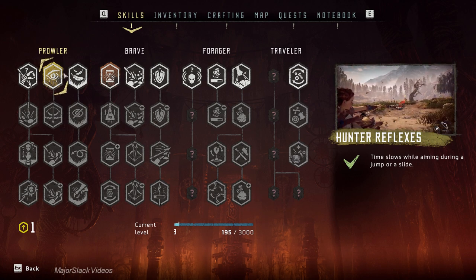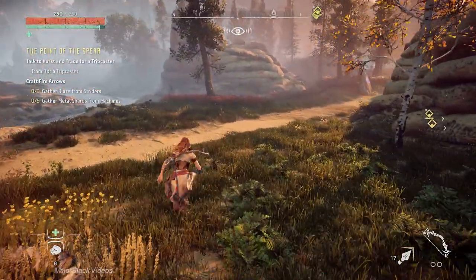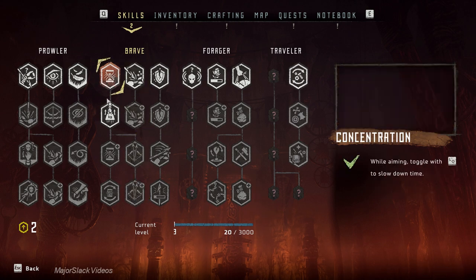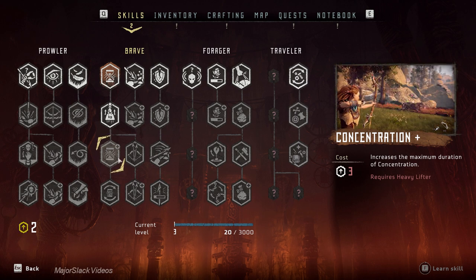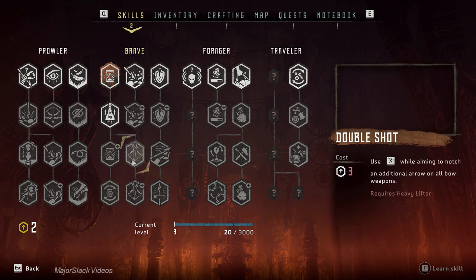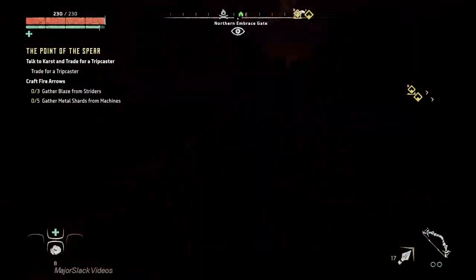I much prefer Concentration. You just press the button, activate it, get slow-mo — you don't have to be moving, sliding, or jumping. Nothing. Plus Concentration leads to two really kick-ass skills: Double Shot and Triple Shot. Concentration Plus increases the duration of Concentration. Fast Reload is fantastic too. So this is a great skill tree to work down — four fantastic skills. By contrast, Hunter Reflexes is just a short two-skill tree: Hunter Reflexes and Balanced Aim. Balanced Aim is pretty good but then the tree ends. This is why I much prefer Concentration.